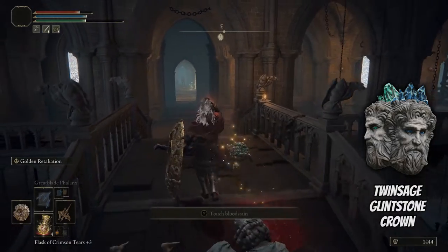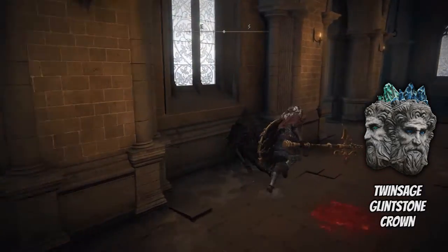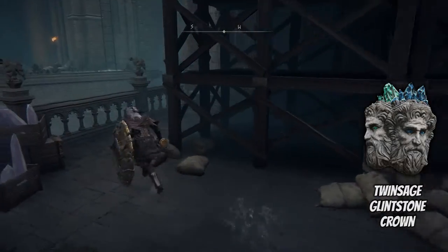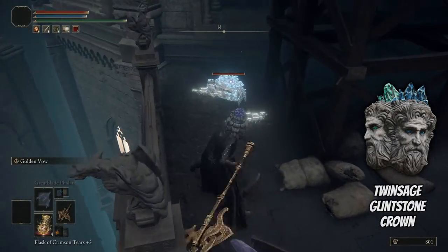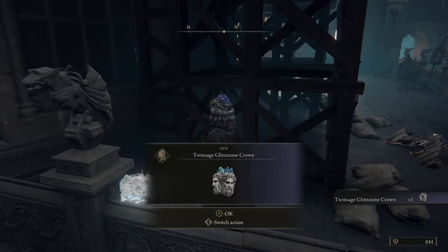Go across the bridge here and make a right, then make a left and you'll be outside. The crab is going to be right here in the corner — I'll show you a video of me getting the crown. Now we have the Twin Sage Glintstone Crown.